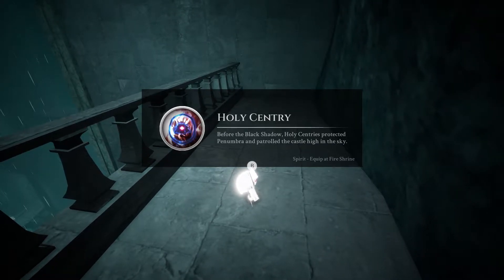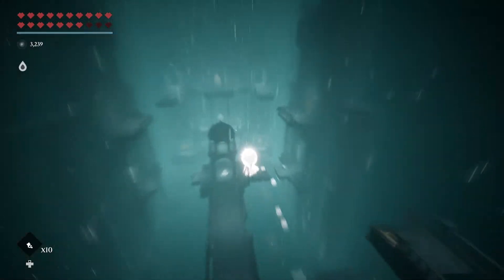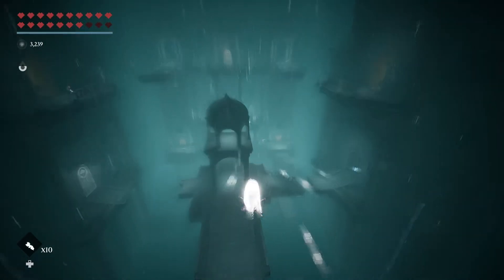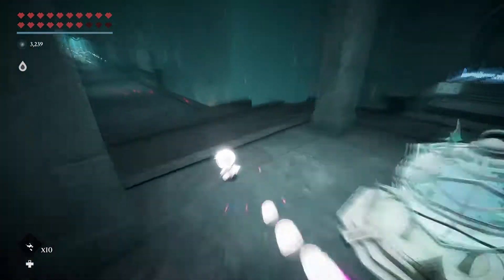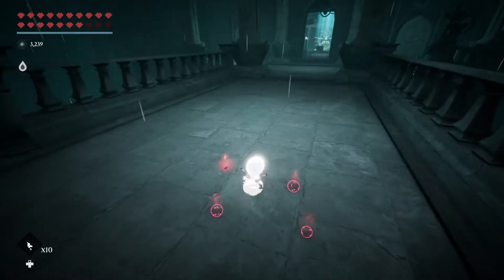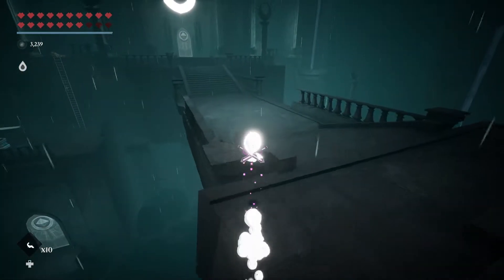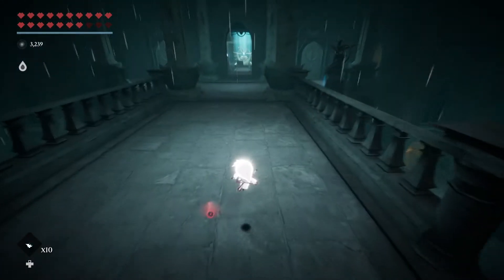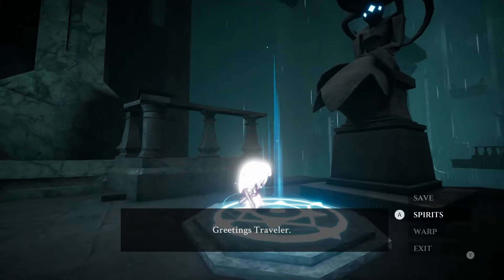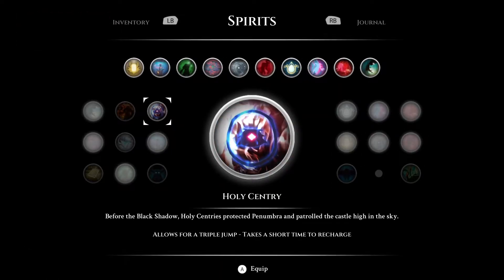Holy Sentry. Before the Black Shadow, Holy Sentry was protected from Penumbra and patrolled the castle high in the sky. What does the Holy Sentry do? It allows for a triple jump and takes a short time to recharge.